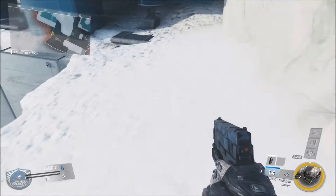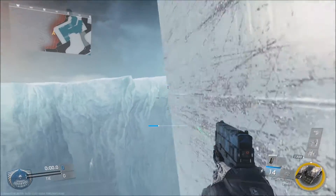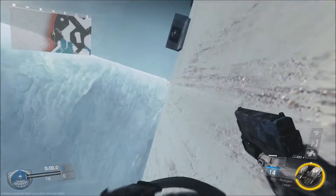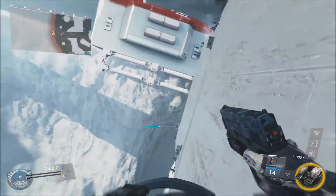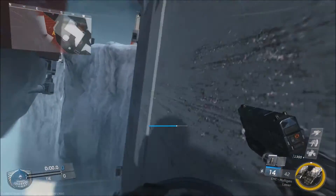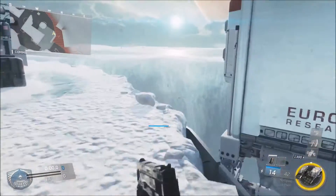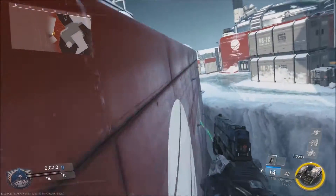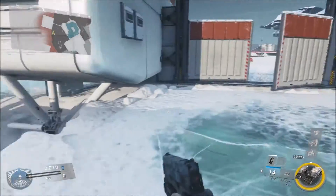Right down here is another good spot. A lot of people do know about this spot in particular, but what a lot of people don't know about or just don't use is this whole wall run down here. This wall run can get you across the entire map super fast and also pretty concealed — not many people are going to be scouring these edges looking for you. So it's another great spot to get around the map.